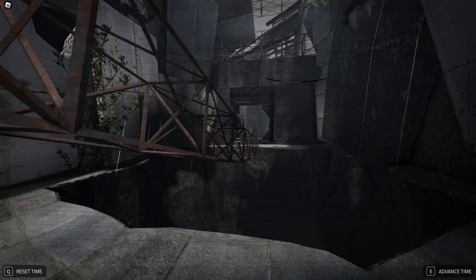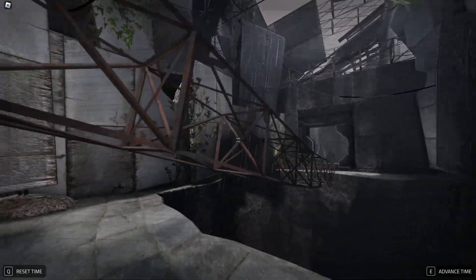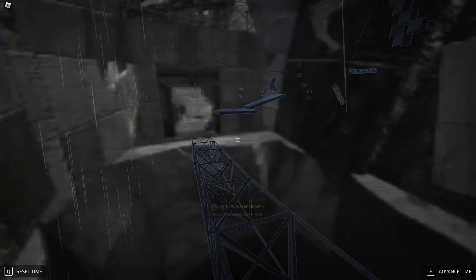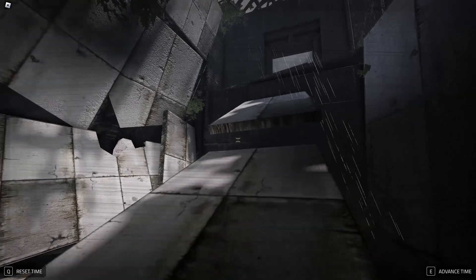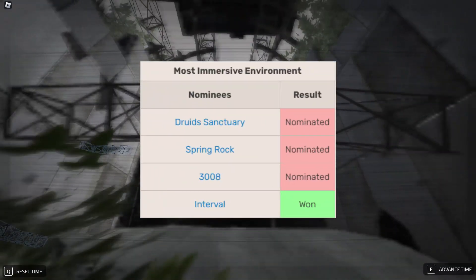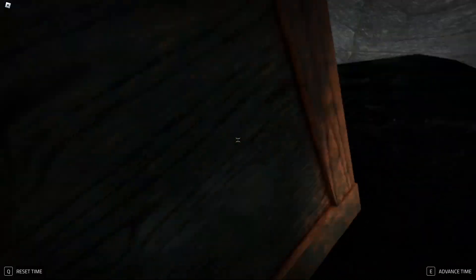If you press E to advance time, as you see, time passes. You can even reset the time by pressing Q. All you've got to do is basically go through the obstacles when you're passing time. Just like that, you are through. And if you want to reset time, you can do that and just hop on up. In terms of visuals, this game is pretty sick — it actually won a Bloxy award for best immersion in your environment in 2021. So this game won a Bloxy — it deserves its spot.